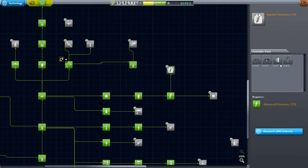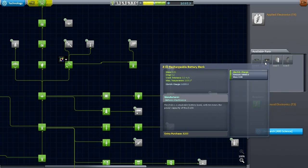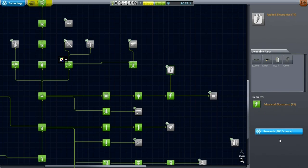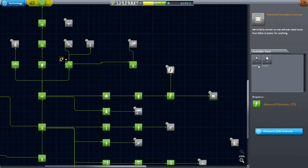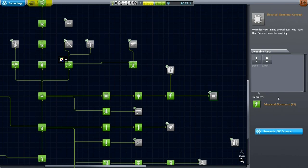Obviously there's a solar panel I've been using and these don't look particularly appetizing altogether at 400 science. But this might be the path to go for future better solar panels, and especially the RTGs which I would really like to unlock. Or it could be this direction with better batteries — maybe the RTGs are over here.